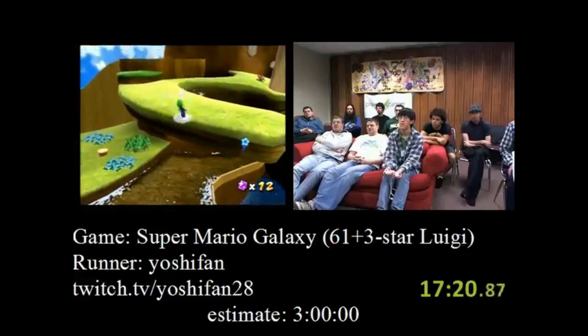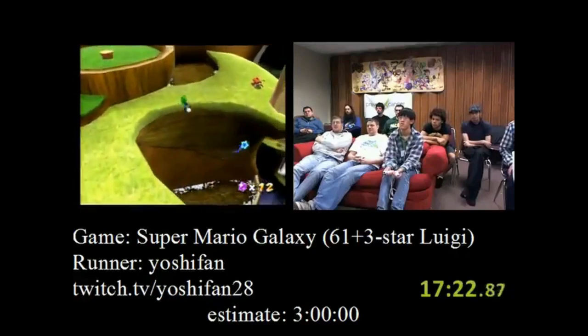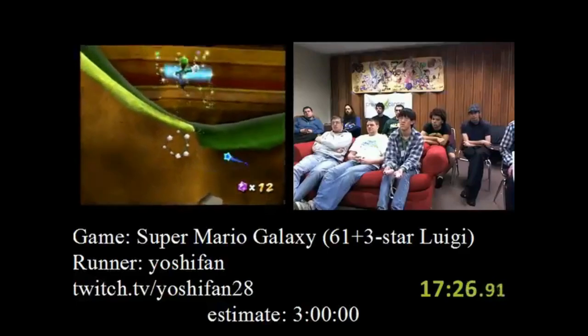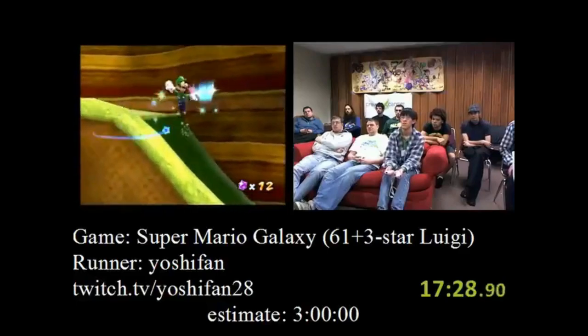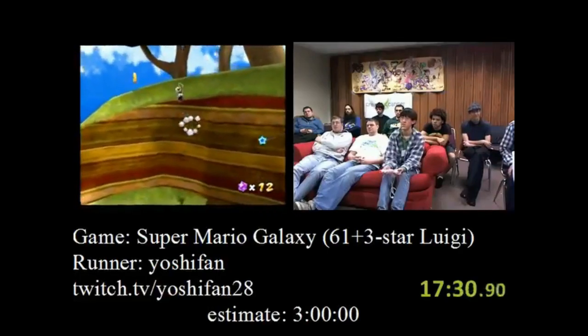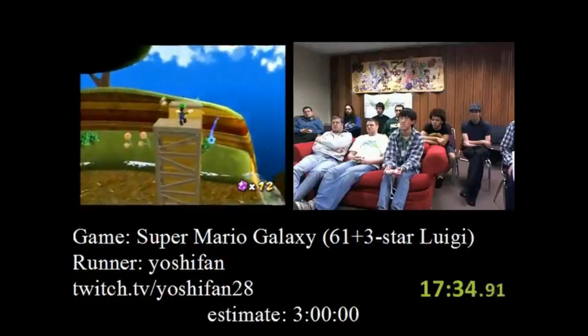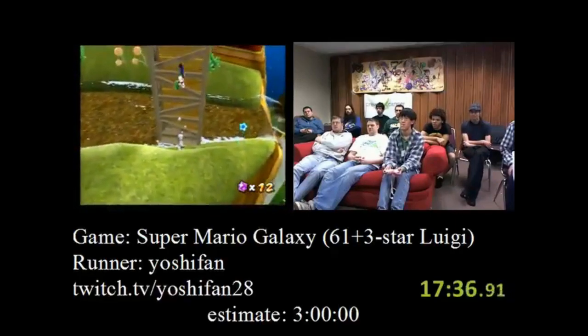That trick is one that they fixed in Mario Galaxy 2 — being able to run up slopes like that. You're not supposed to be able to. Getting up here is a bunch of shortcuts. This is one of the hardest tricks I've ever done.